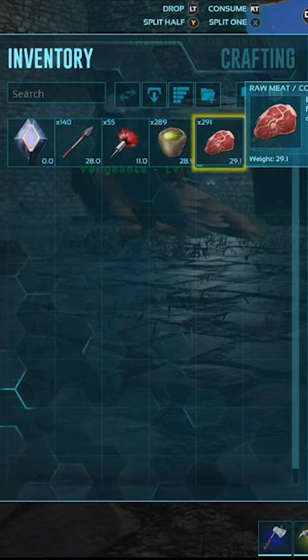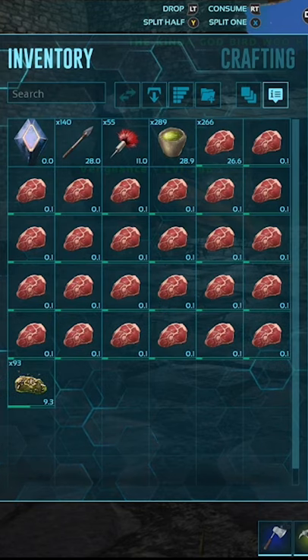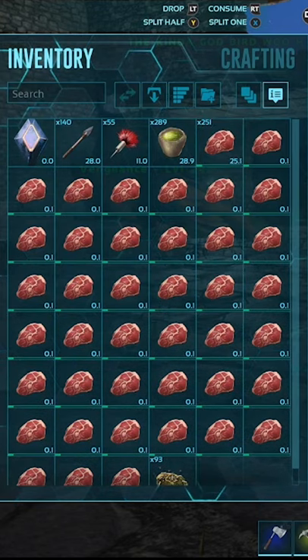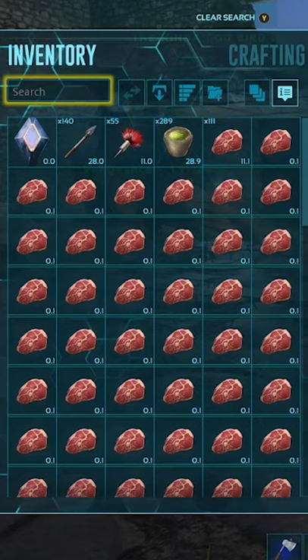have a stack of meat, and all you have to do is when the green bar gets low, just smash split it. And what you're gonna do now is instead of one of them turning spoiled,